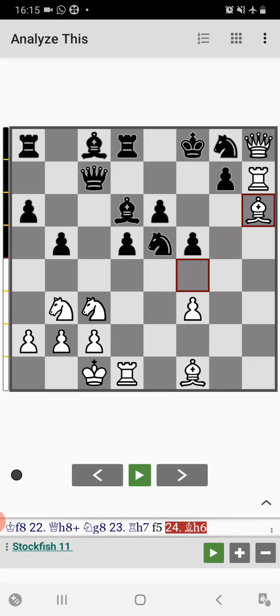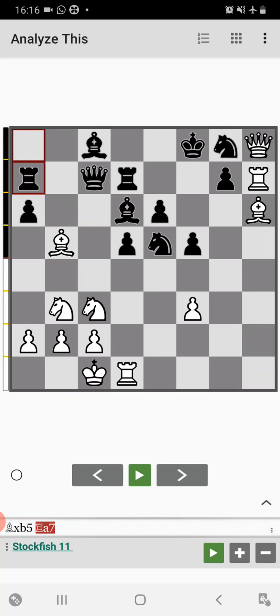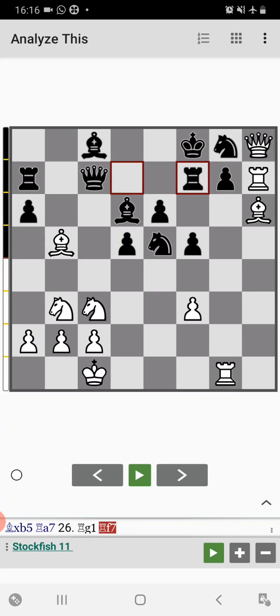This bishop can't be captured by the knight due to the pin, and also not captured by the pawn because the queen is unprotected on c7. Rook to d7 played by black, and Tal played bishop to b5. Rook to a7 played by black, and then comes rook to g1. Then rook to f7 by black, and then knight to d4 by Tal.